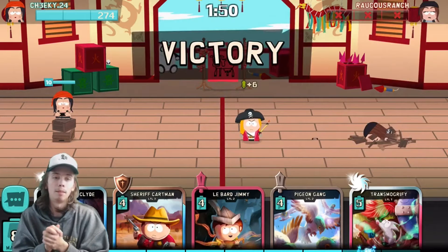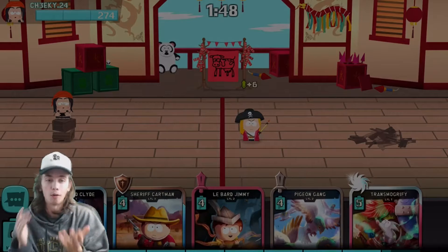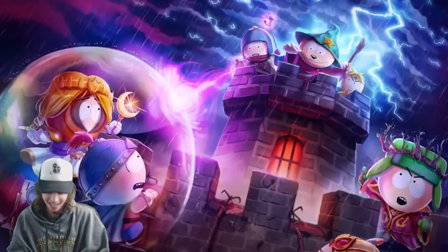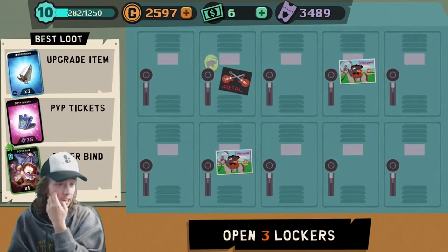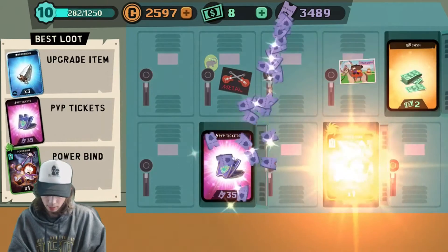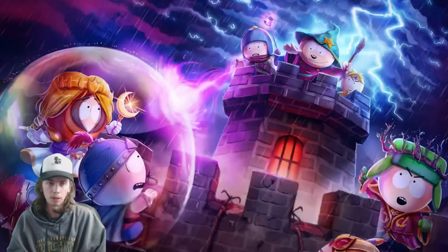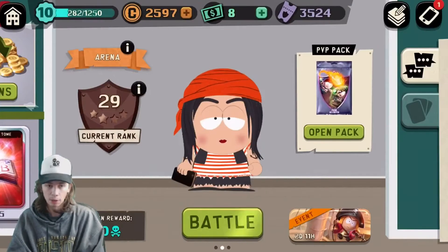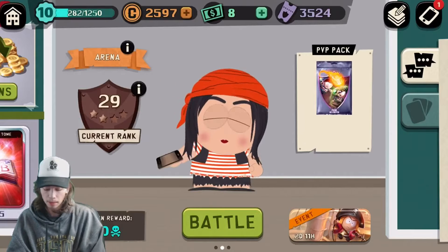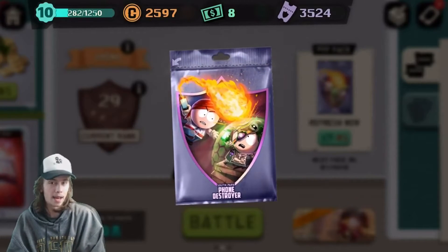Now we can open up the PvP pack. I can't believe that — thank you. That's the only way I can win with this deck. I did not tell him to do that for me. All right — two cash, not bad. We get the card Power Bind. Still haven't used it — I don't think I'm really ever going to use that one. I don't think it's super effective. But let's open up this pack. It's probably going to be another couple hours before I win my next battle.